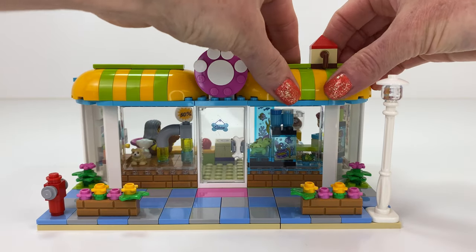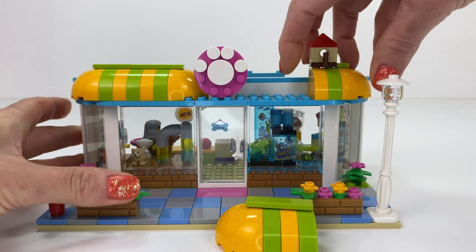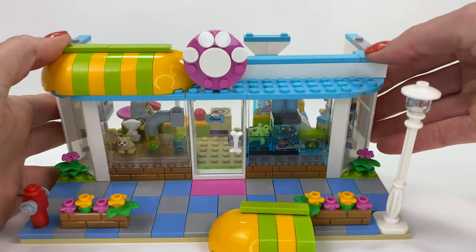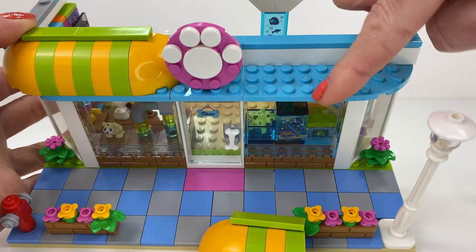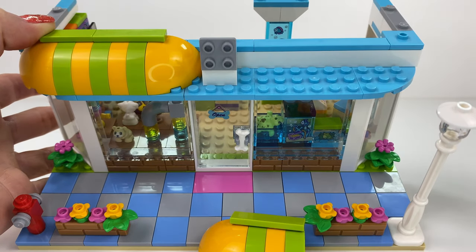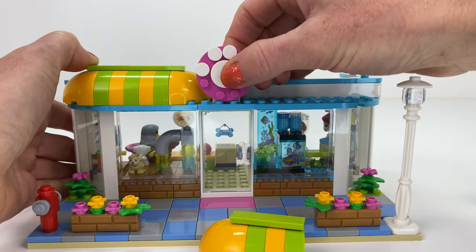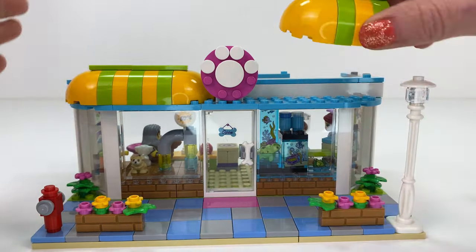I really liked the look of the awnings and I wanted to keep that in to maintain the theme. This is how I attach them — I used up as many of the parts from the set as I could, and that's how I attach the little paw print sign. I really liked that sign and I love that it's that dark pink color.